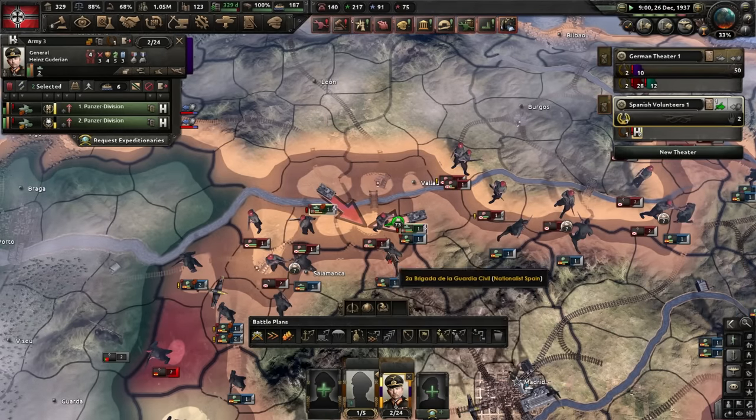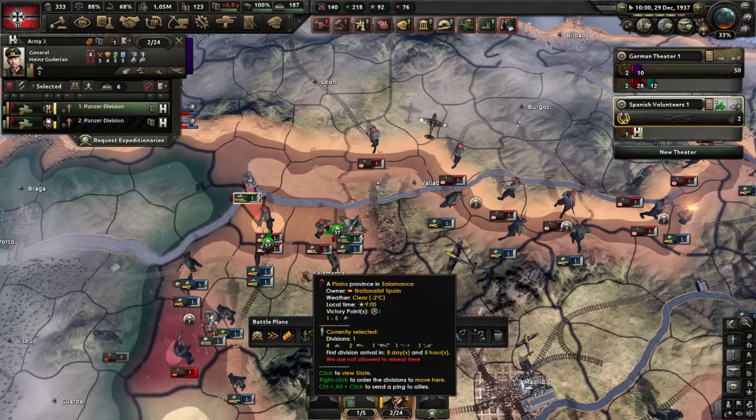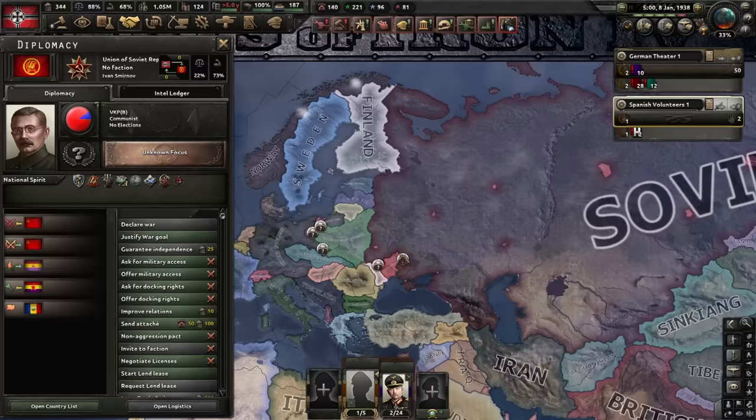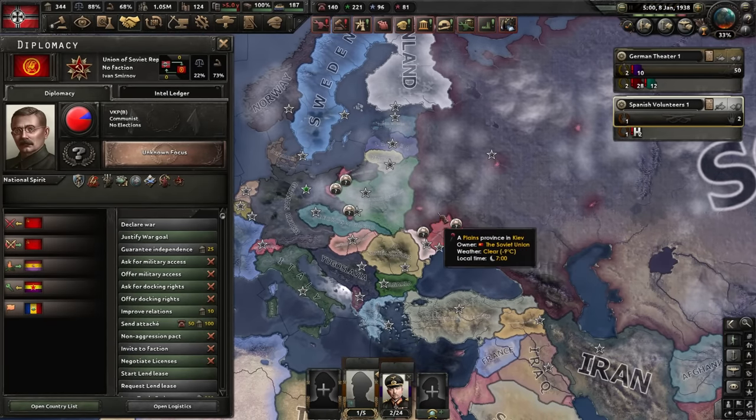Anything for you, Franco? Look at this - encircled. Two divisions, gone. Unplanned offensive - could you just plan your offensives? Yeah, you guys keep fighting yourselves, okay? That will make things a little bit easier. It's all or nothing now. There's Portuguese helping them - damn Portuguese interfering with our business.